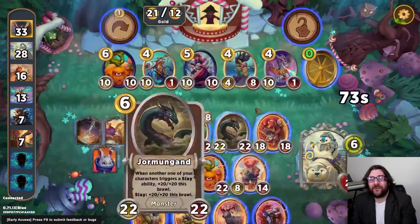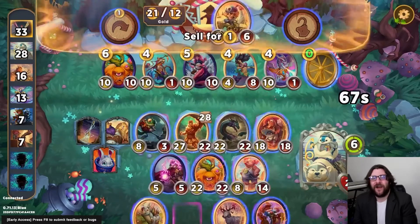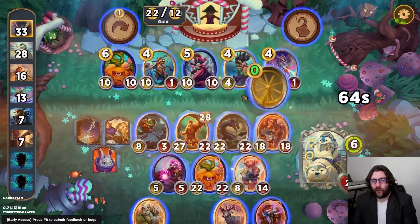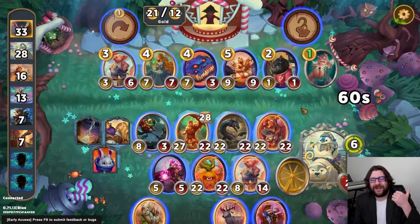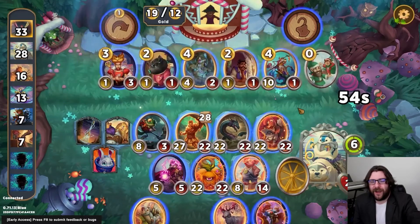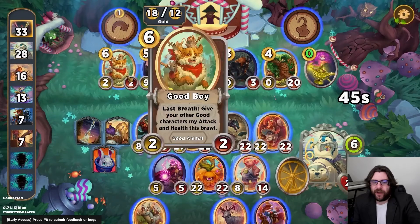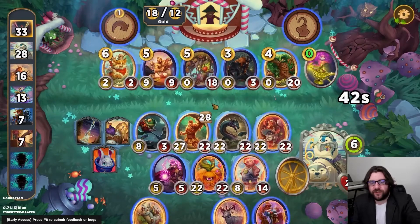Interestingly, we can steal a Merlin's Hat — you can steal a treasure that you already have a copy of. But we now have a ton of gold because we won the Prized Pig. We had the Krampus' Sleigh, so we've got 20 gold on turn 6. I'm going to wind up picking up the Spinning Gold just so that I can spend the rest of my gold on Tier 6 units.